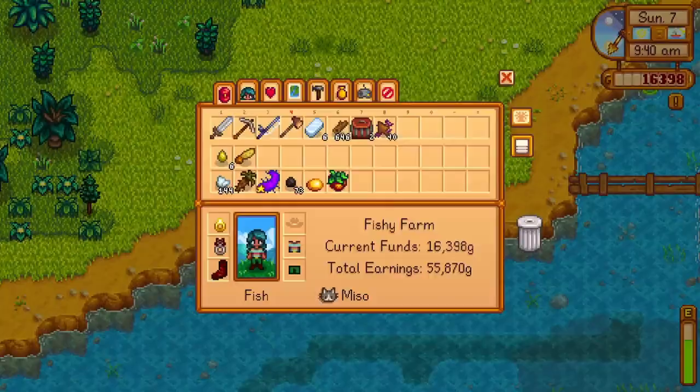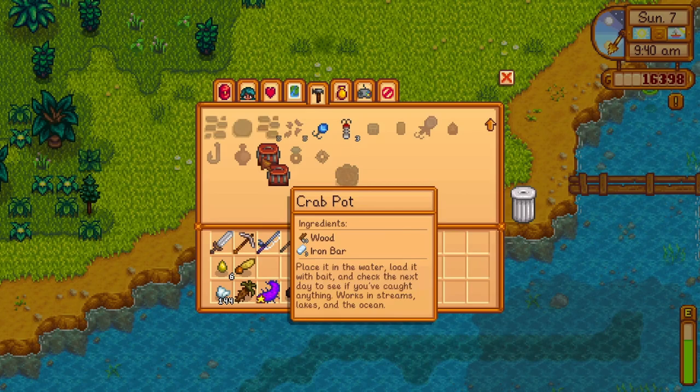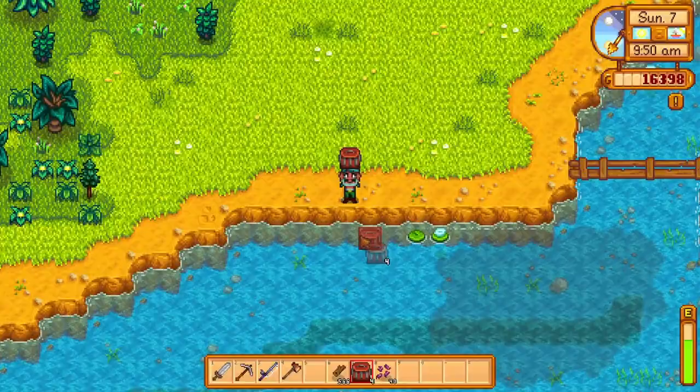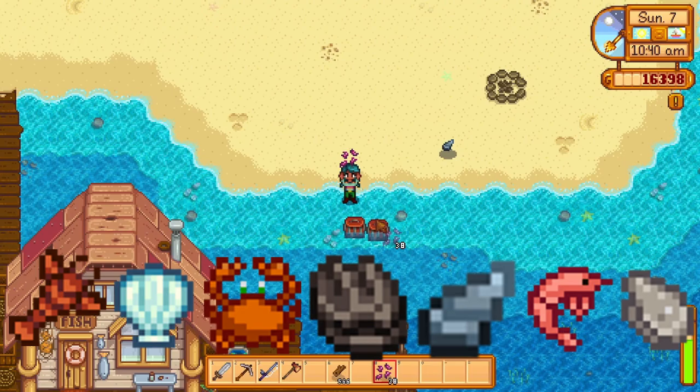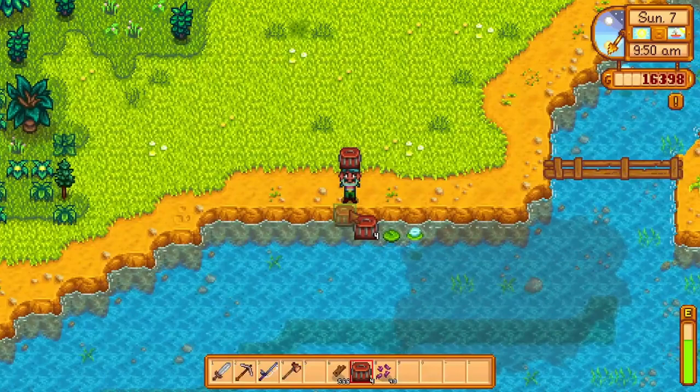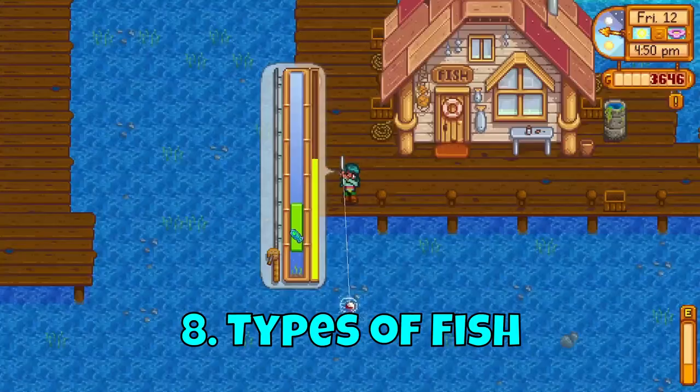Crab pots can be placed in water with bait to catch certain fish. They are unlocked at level 3 of fishing to craft at 40 wood and 3 iron bars, or can be bought at Willy's fish shop for 1500 gold. In the ocean you'll have a chance to catch fish, lobsters, clams, crabs, cockles, mussels, shrimp and oysters. In freshwater, crab pots can catch crayfish, snails and periwinkles. Although they do have a chance to pick up trash like driftwood and newspaper.